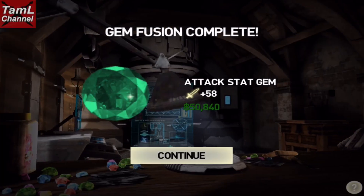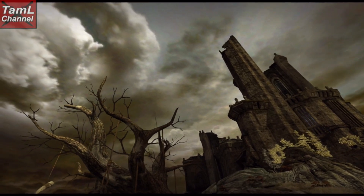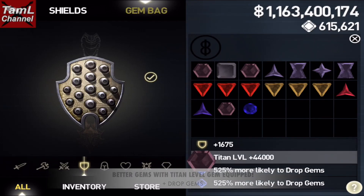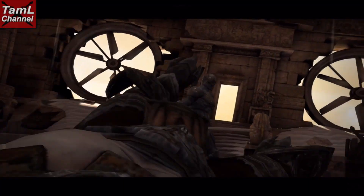If you work towards getting the Gem Master skill, you'll get better fusion results and higher gems. You'll also get better gems in higher awakenings, and if you equip a titan level gem when you drop gems, you'll get better gems from fights.